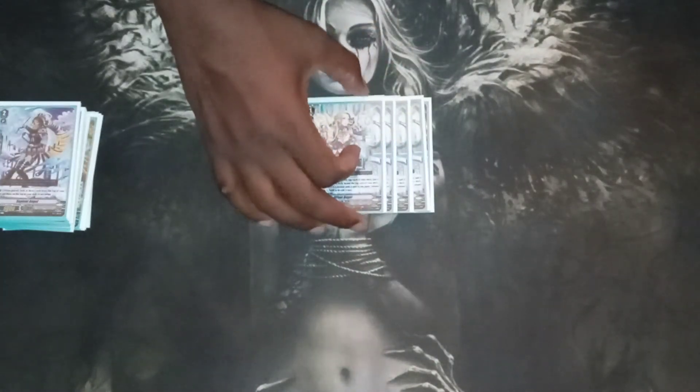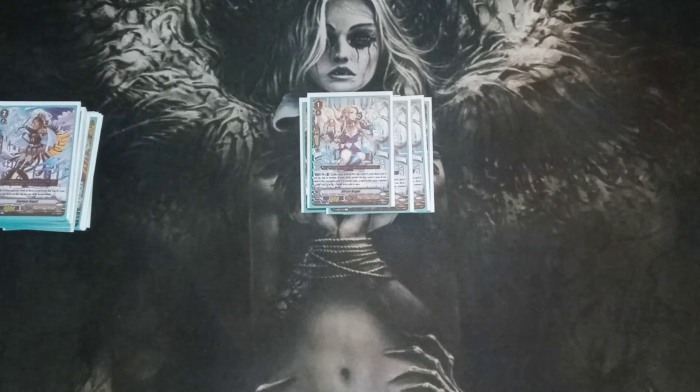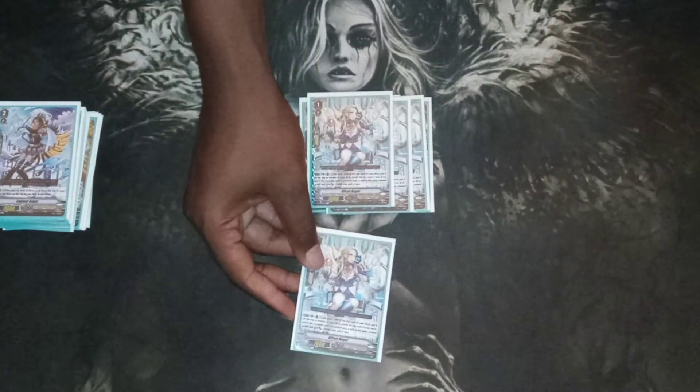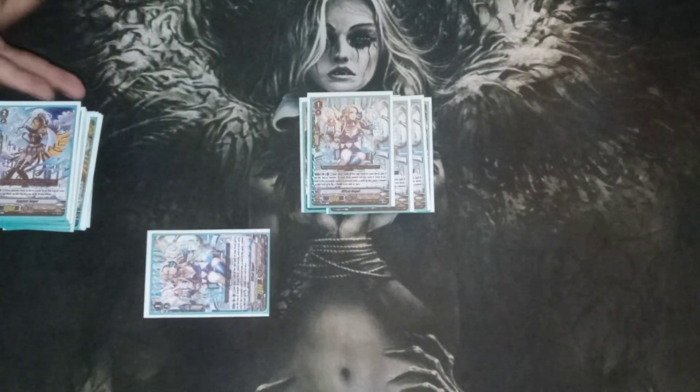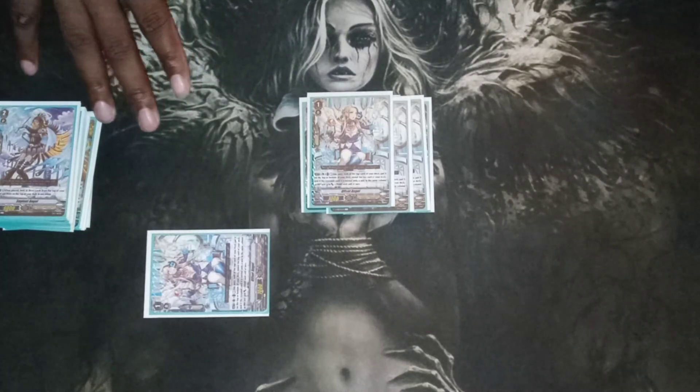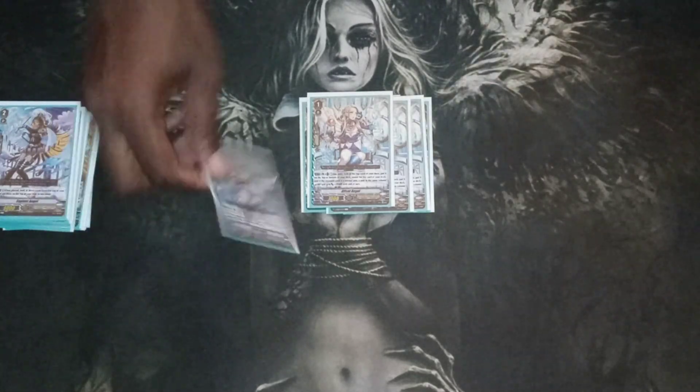I also run four of Offset Angel. Her skill is AUTO vanguard or rear guard: look at the top card of your deck, put it on the top or bottom of the deck, reveal the top card of your deck, and if the revealed card is a normal unit, a unit in the same column as this gets plus 10k until end of turn. What I like to do is place her underneath the vanguard or on a rear guard, reveal the top card of my deck — if it's a normal unit it gets plus 10k. If it's not a trigger I just put it on the bottom of my deck. She helps filter cards in the deck, so I run her at four.